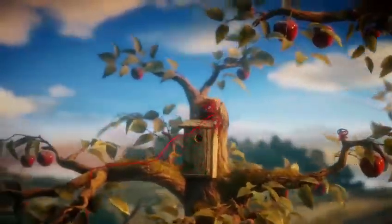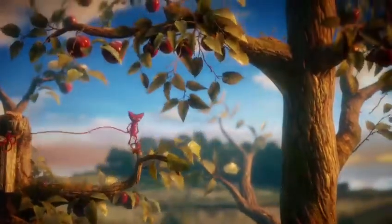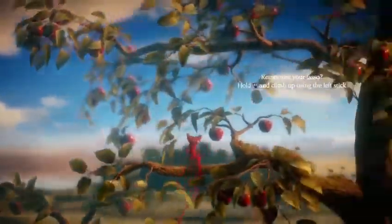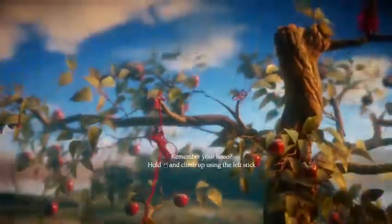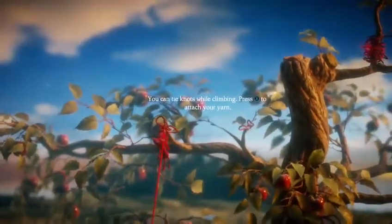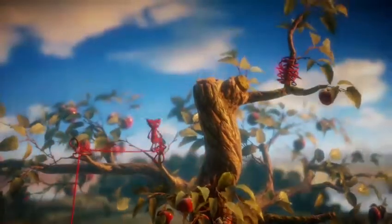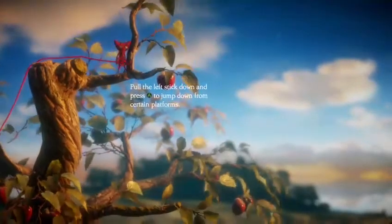Do we have to do the same here? Let's try it. An apple fell — a plastic-looking apple fell off the tree. Now more apples fell. Remember your lasso? Hold R.T. to climb up the rising rope. There we go. You can tie knots while climbing — press X to attach the yarn. If we move over to this side we can tie another yarn over here. There we go, and we can just climb up. Fantastic. One of those yarn pickups!